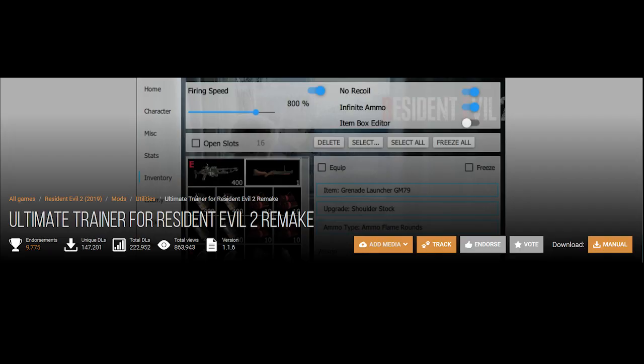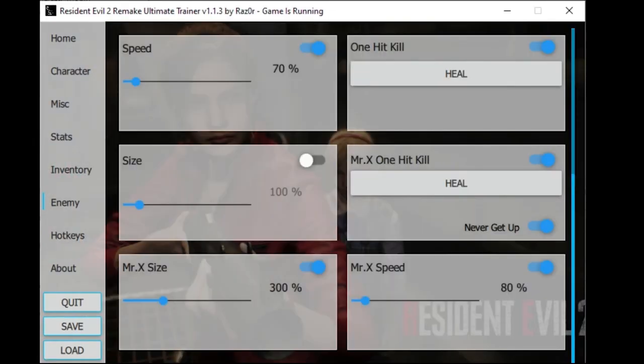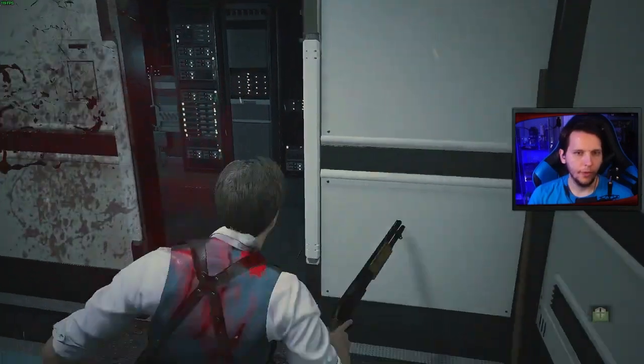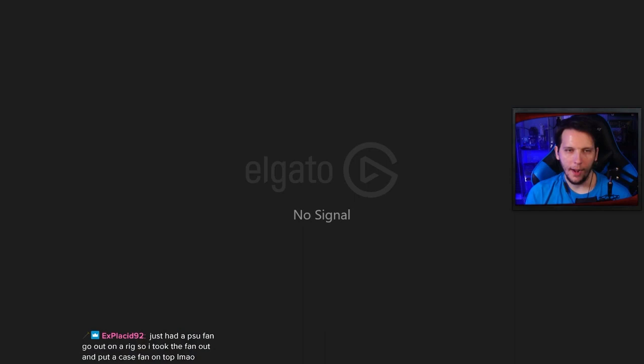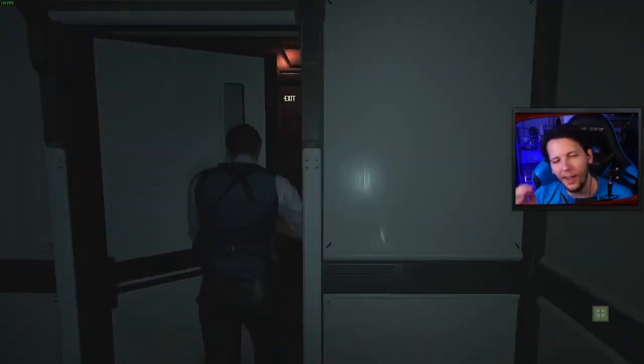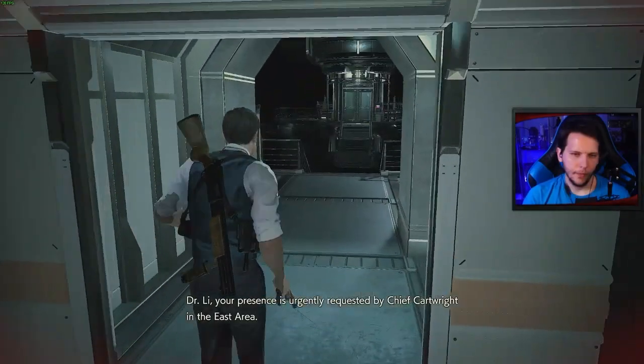But nonetheless, thanks to Razer's Ultimate RE2 Trainer, this game mode is now a reality. Simply install the trainer, turn on invisible enemies, and have fun. But beware, because once you reach the lab, you'll have to keep turning the mod on and off every time you go into a new room, otherwise the game will crash. And if you're on hardcore mode like I was during this challenge, you'll have to reload to your last save, which gets to be pretty annoying — hence why this run was frustrating as all hell.